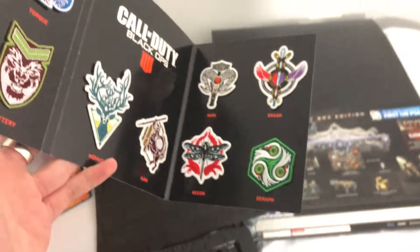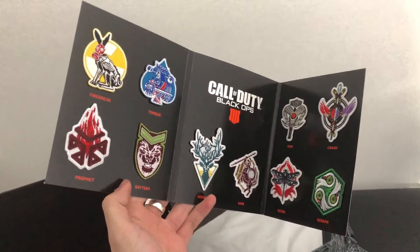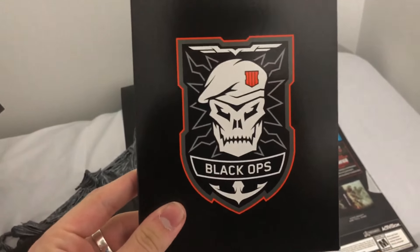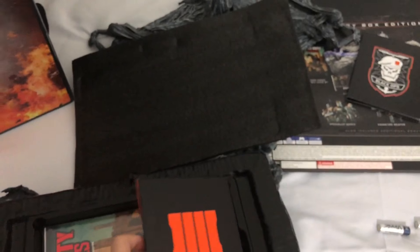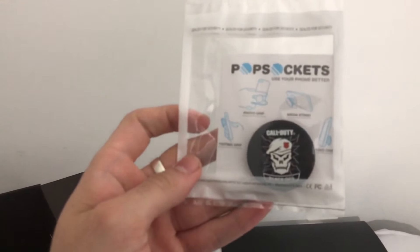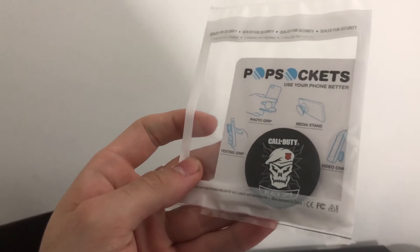As we open it up for the first time, we can notice the specialist patches — not very useful, but a cool feature with this edition. They are pretty detailed and describe the various specialists in Black Ops 4 multiplayer. Next up we have the infamous PopSocket, which a lot of people were also criticizing when this edition first got announced — saying there are plenty of other cool items you could include instead. But I don't think Treyarch is in charge of a lot of this marketing and these decisions when it comes to limited editions.